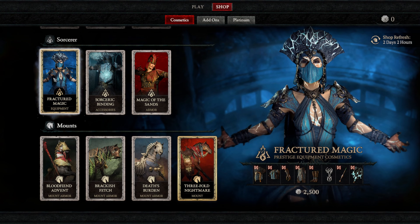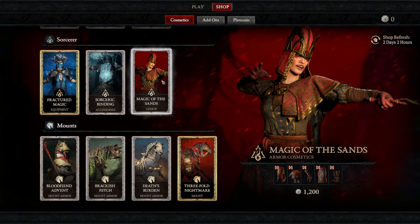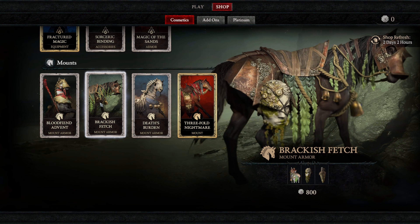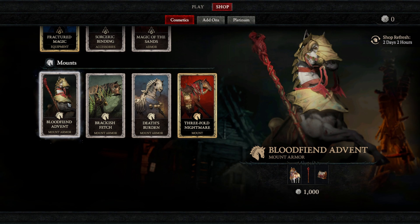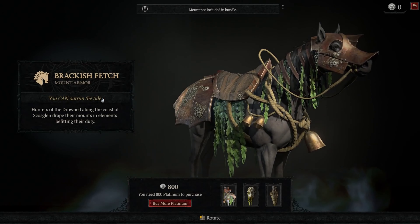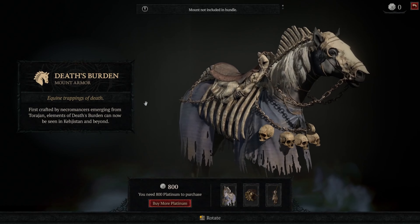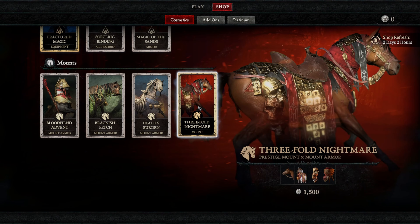For the Sorcerer, we have Fractured Magic Equipment at 2,500, Sorcereric Binding for 800, and Magic of the Sands Armor Cosmetics for 1,200. Then we have four mounts, and they're not all the same price. We have the Blood Fiend Advent Mount Armor for 1,000, Brackish Fetch Mount Armor for 800, Death's Burden Mount Armor for 800, and then the Threefold Nightmare, which is an actual mount, for 1,500.